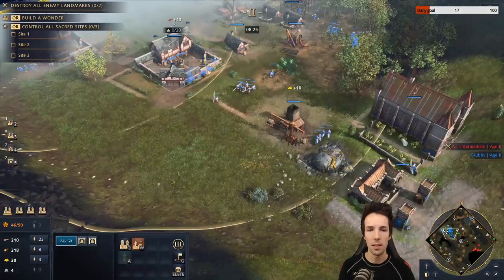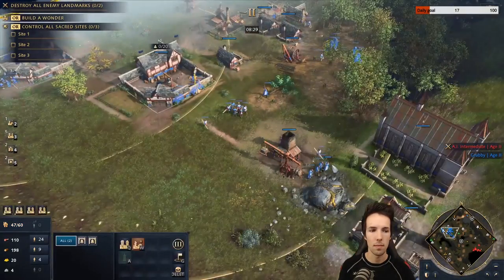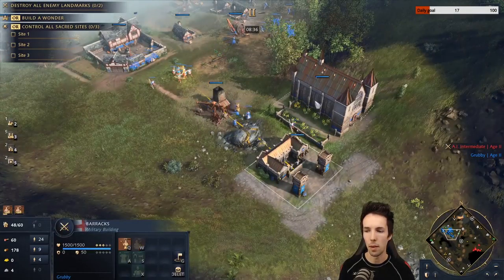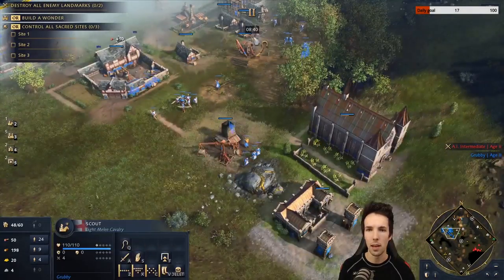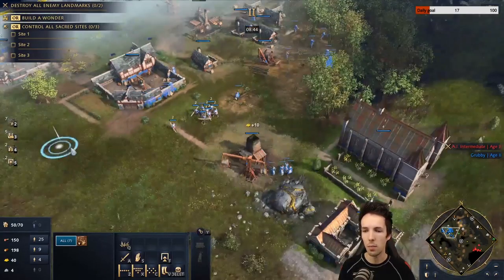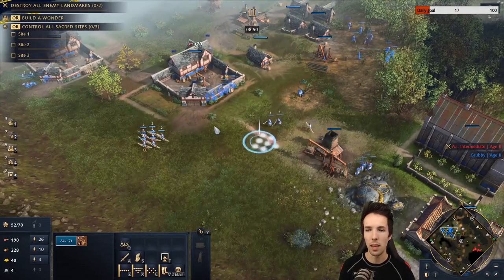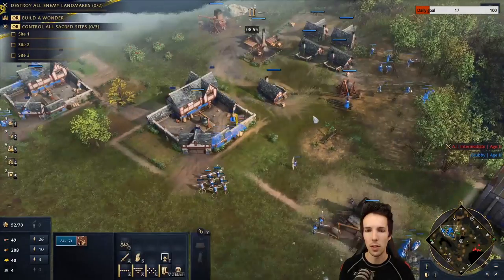Keep making houses, keep making units whenever possible. Our attack upgrade is coming in. Where are we at the 8 minute 40 mark? Seven Longbowmen, two men-at-arms. At this time, they can have about 12 men-at-arms. So if they come in right now, you're going to keep making units and not get distraught.